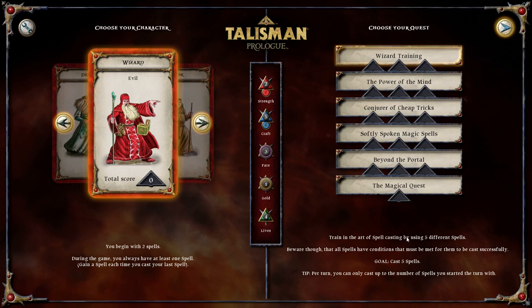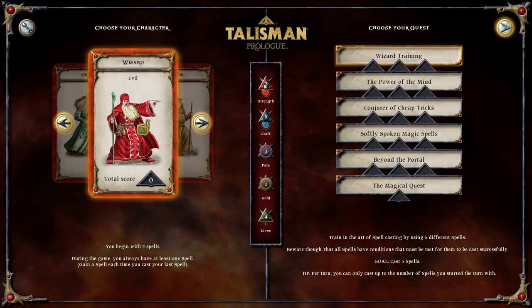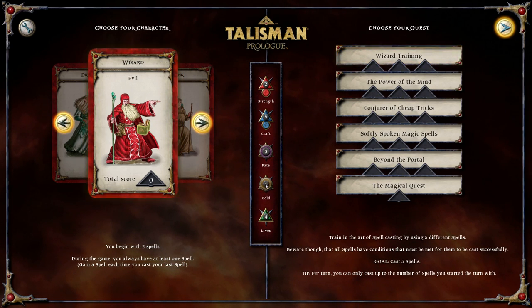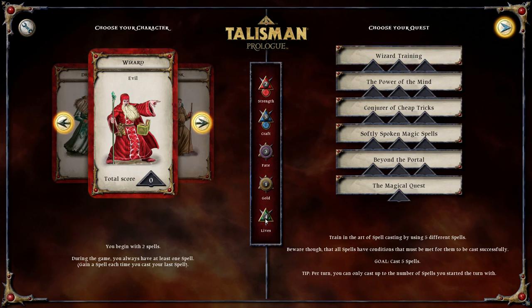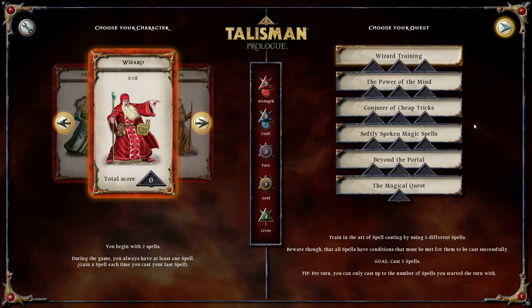We will explain more about spells in this one. We start off with 5 craft - quite strong - 2 strength - quite weak - 3 fate - quite a lot actually - 1 gold, and 4 lives. If you remember from the wizard, we had 5 lives, so the wizard is a bit less tanky.